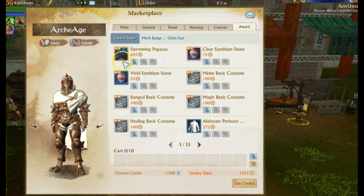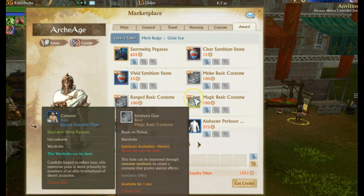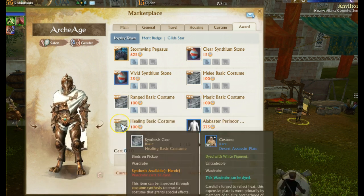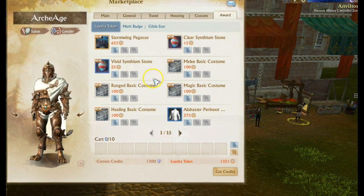Let's pull up the marketplace. It comes in the award section and here are all the costumes: a melee basic costume, a ranged basic costume, a magic basic costume, and a healing basic costume. Generally you're gonna get stats around that archetype for your character.